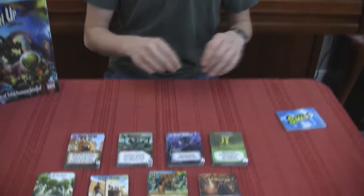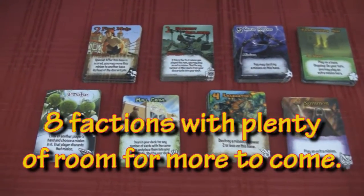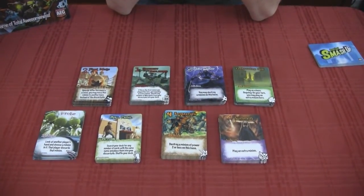Alright, so here we have all the different starting factions that you get in Smash Up. There's the aliens, the zombies, the dinosaurs, the wizards, the tricksters, the ninjas, the robots, and the pirates. And what do you do with the factions? Each faction has its own powers and minions which you use to capture bases.